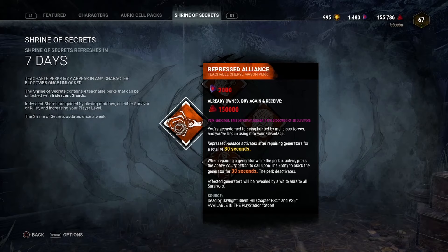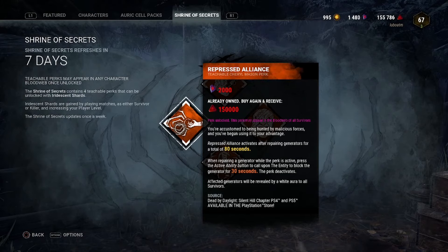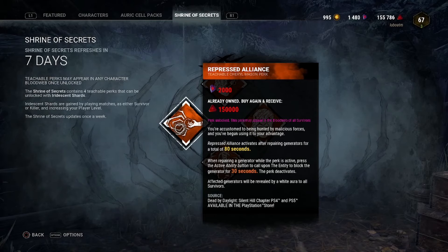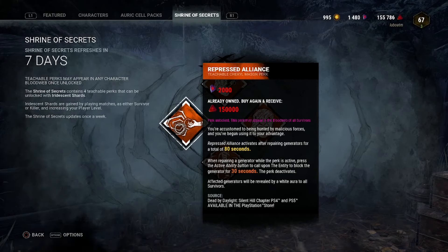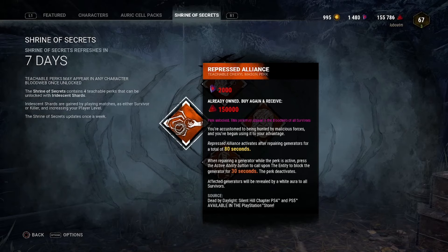The last perk on the shrine is Repressed Alliance, a Cheryl teachable. It activates after repairing a generator for a total of 60 seconds at tier three. While active, you press the ability button to call on the Entity to block that generator for 30 seconds — stopping killers from kicking it, preventing any regression, and stopping Ruin from applying. So if you're 90% into a gen and the killer spots you via Barbecue, you can use Repressed Alliance to block it, meaning the killer can't use Pop on your generator.